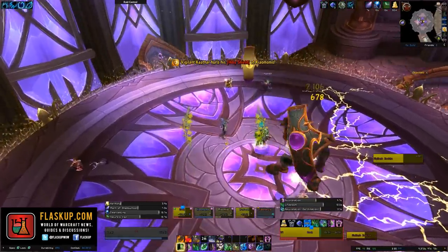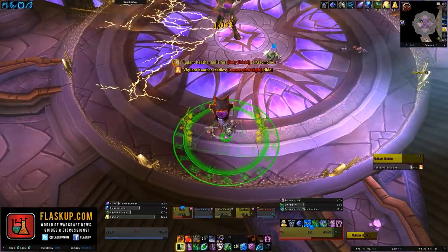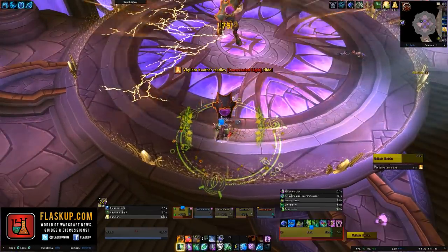Once the cast has finished for Consecrated Light, you can move out and spread out again, and you also want to make sure that you are moving in a smart way because of the other abilities that are going to be going off.